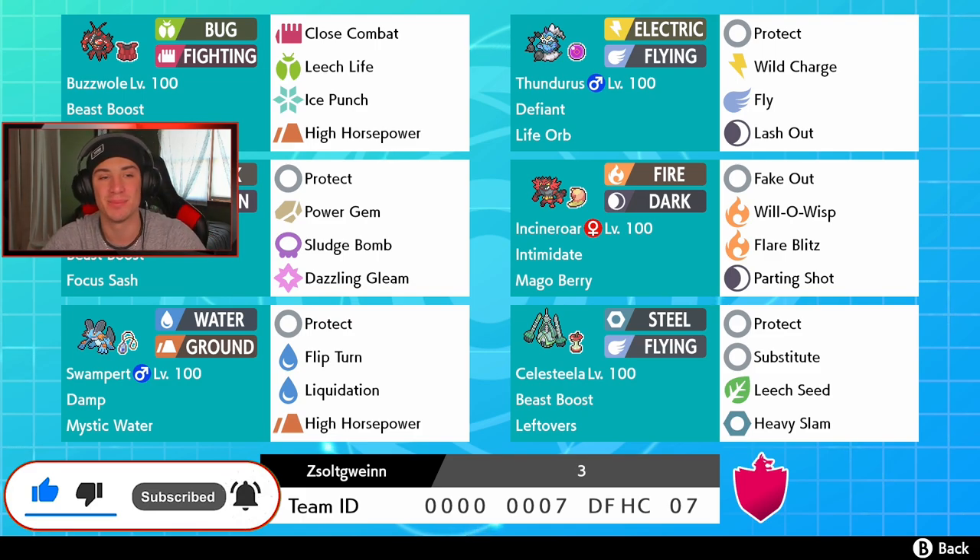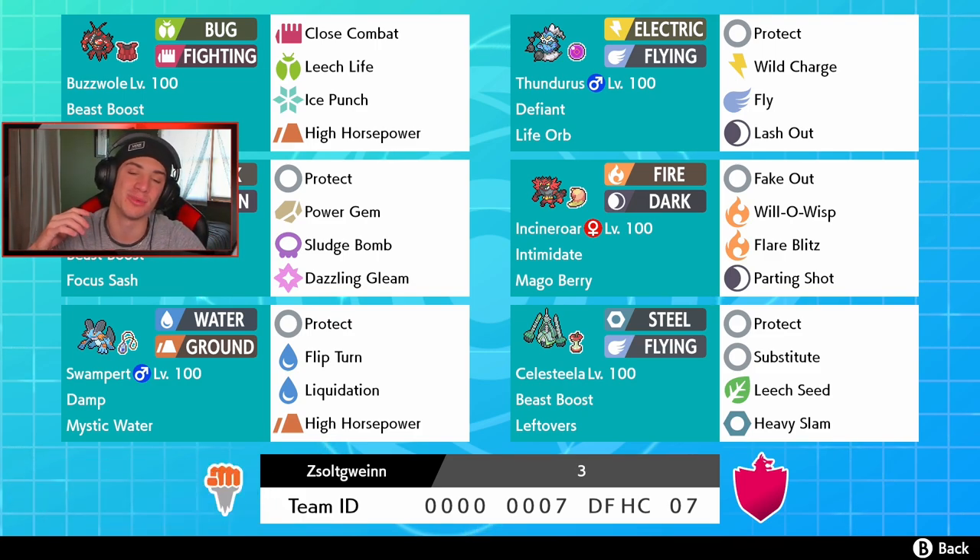This team was sent in by my boy The Shark — thank you so much for dropping this team. It's got a ton of different cool Pokemon: three Ultra Beasts, two starters, and one legendary. In the top left we've got Buzzswole, the last Ultra Beast we have to show off in this game. He's got Beast Boost ability, Assault Vest, with Close Combat, Leech Life — both STAB moves — plus Ice Punch and High Horsepower for coverage.